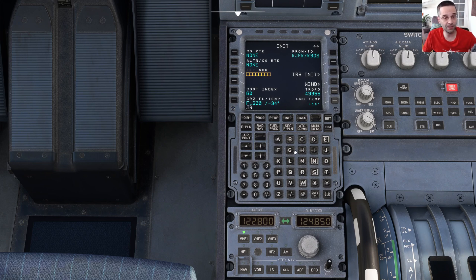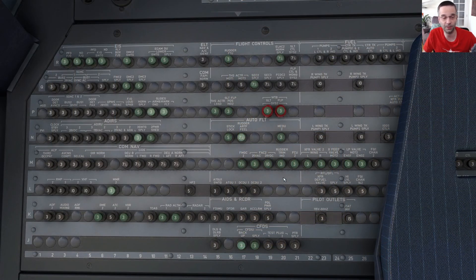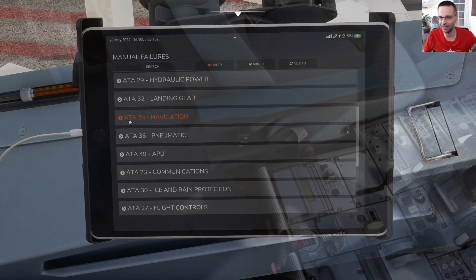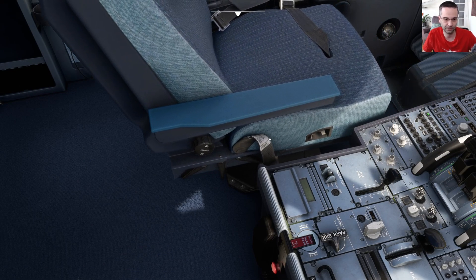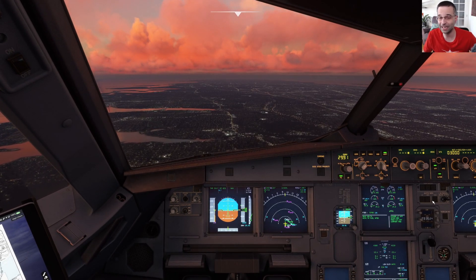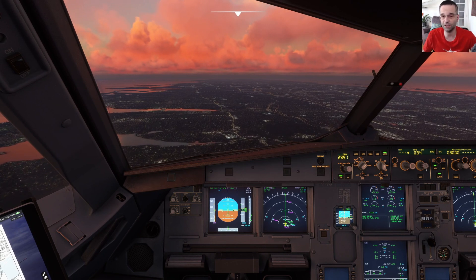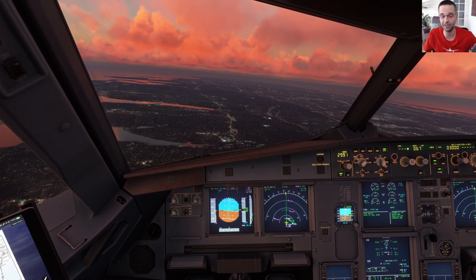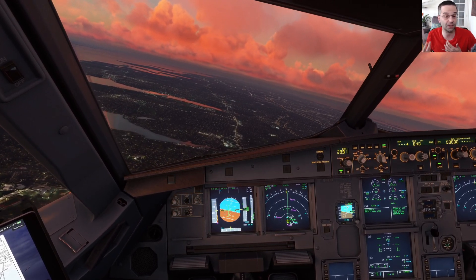That leads us into systems and depth of simulation. Again, the Phoenix wins hands down with almost every system simulated as it would be in the real world — from the FMS to all the functional circuit breakers, a full failure system, and even window shades and seat adjustments. Surprisingly, that extra depth doesn't increase the difficulty of learning it all that much, and if you start with either of the Neos first, you'll be able to transition to the Phoenix pretty easily.